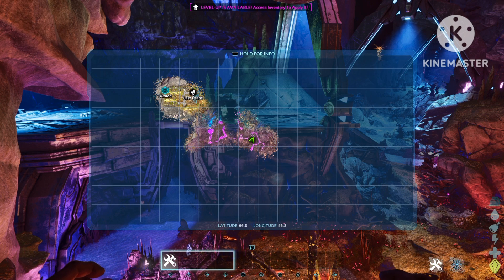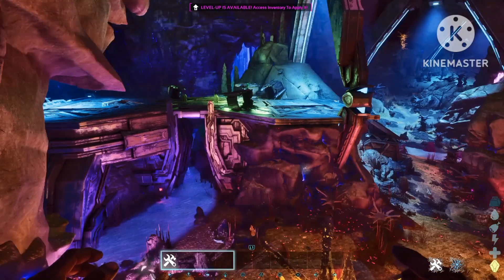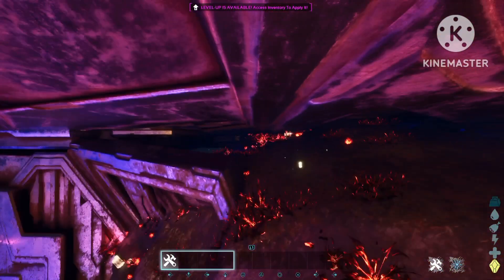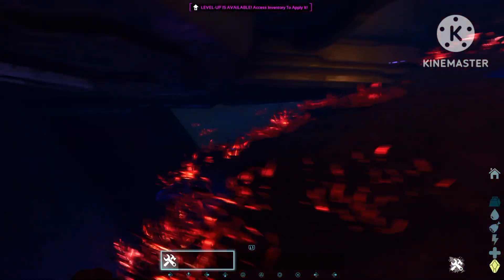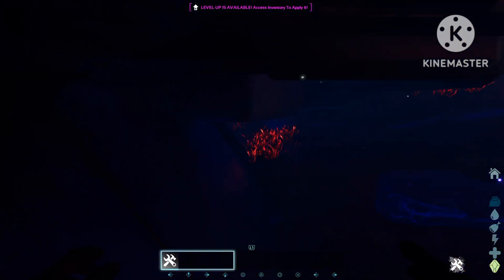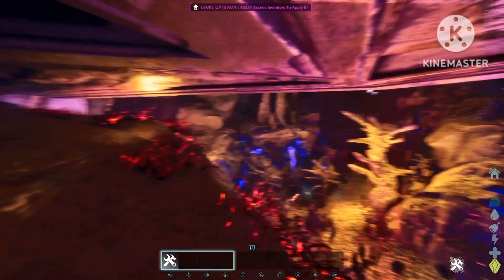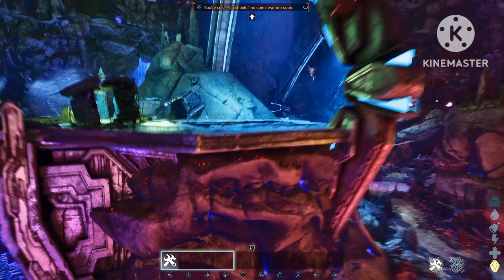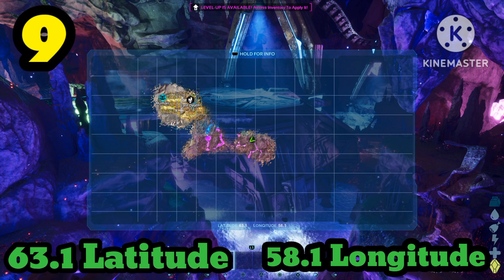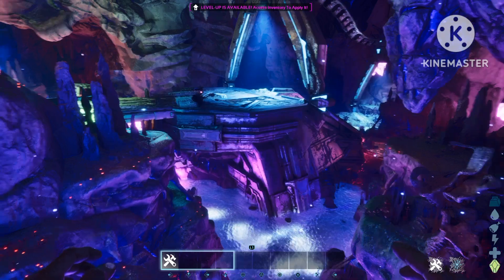Rat hole number eight can be found at 66.8 latitude and 56.8 longitude. For this one you're gonna look at this structure right here, then go forward and right under here you're gonna have this little flat area that's a little bit hidden. If you go into this space you can see there's some more spots to build in here. It's not ideal for big structures but it's a good spot to stay hidden in, especially in the beginning of the game.